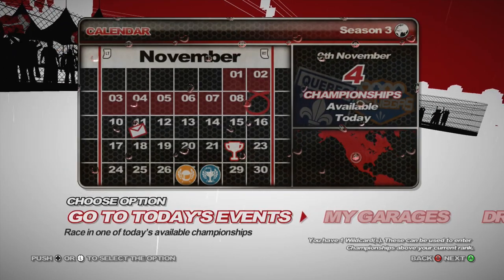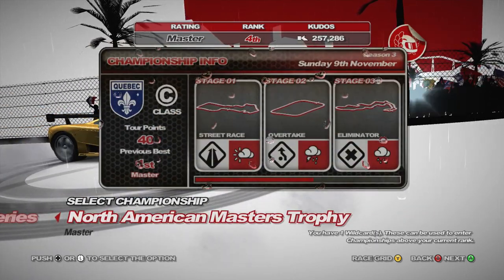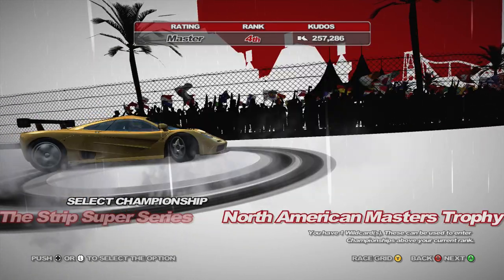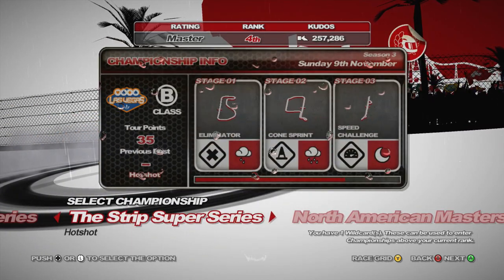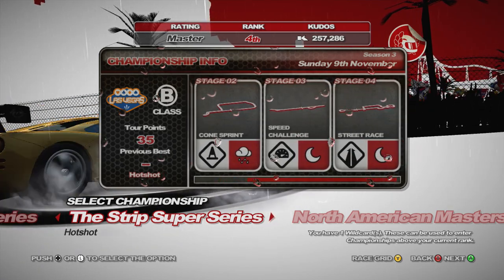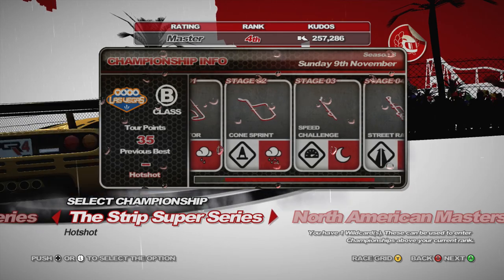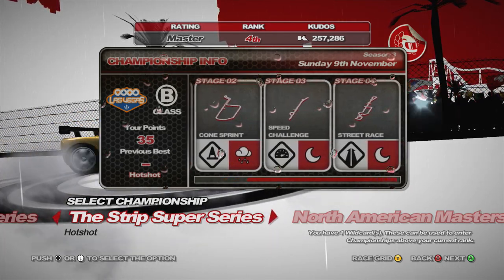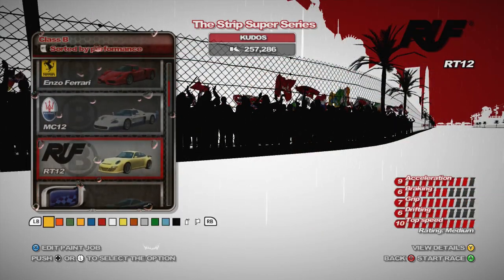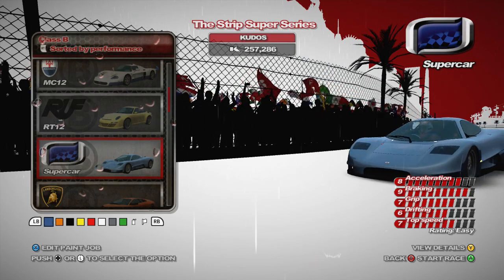To start off the episode we've got a championship, but we have already done this one in the C-class North American Masters Trophy. Even though this championship is only 35 points, we haven't done this one — Eliminator, Coast Sprint, Speed Challenge, Street Race. I don't think we have done that because I don't remember a cone sprint. So I think we're going to do this one in the B-class. The MC12 we haven't used that. Joss Supercar.